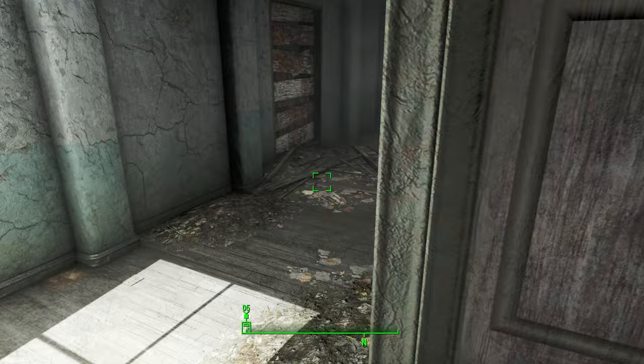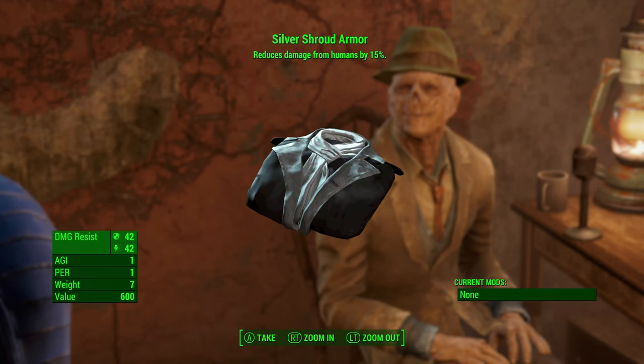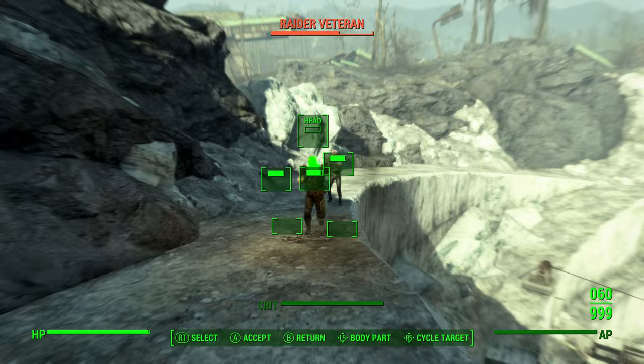Go ahead and hand over the costume, then select the option 'believe in yourself', then select 'become the shroud'. With that, Kent will give you the Silver Shroud armor. As part of Kent's reward, he will give you both the Silver Shroud armor and the Silver Shroud hat, as well as a Silver Shroud minigun.